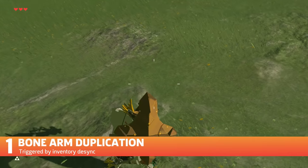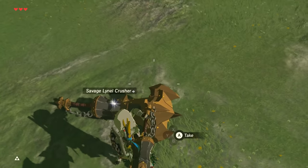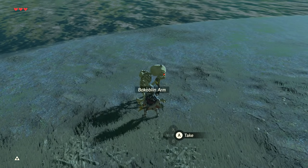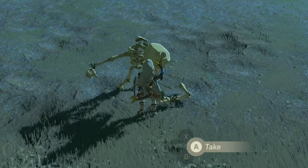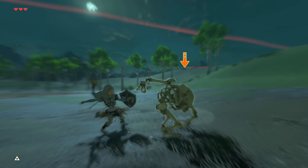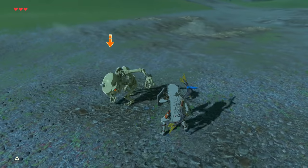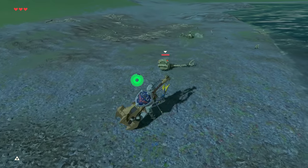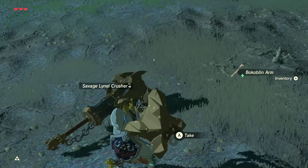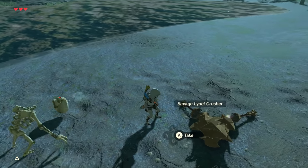Let's start with one method that's not quite as well known: bone arm duplication. By breaking apart a stall enemy and taking their arm just as they pick it up, the game will think that you took the weapon, but you are technically empty handed. So by switching your weapon and taking the arm back, the game thinks you have the arm equipped but you have a different one instead — called inventory desync. Throw the weapon in your hand on the ground, and since it thinks you threw the bone arm, the duplicate weapon is then created.